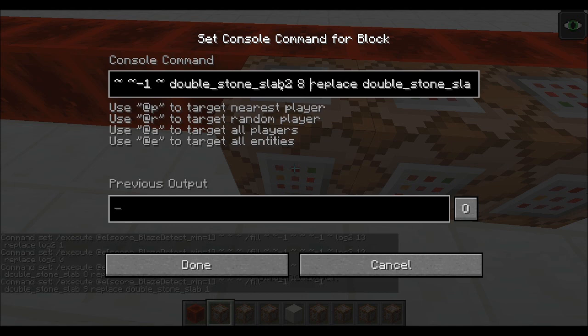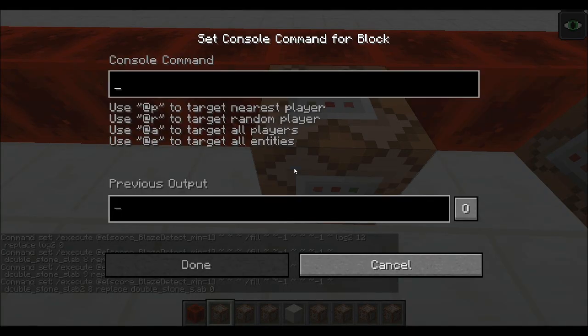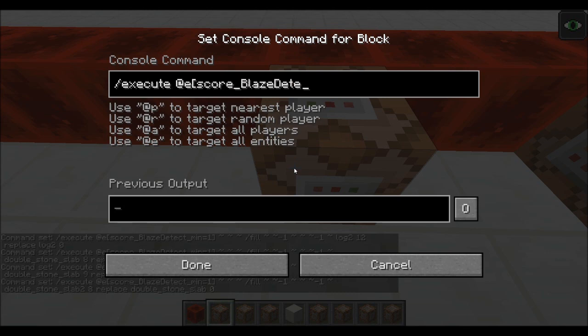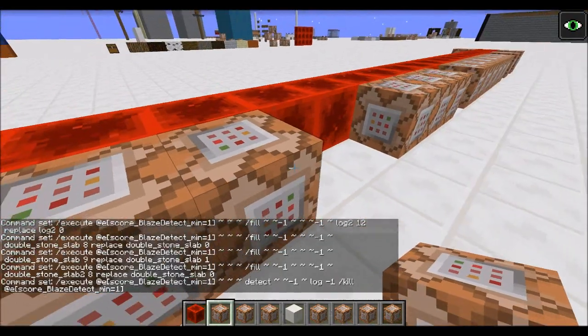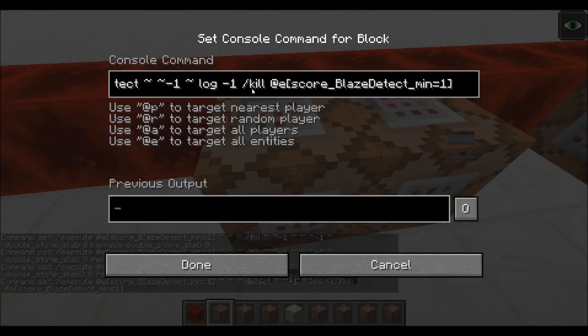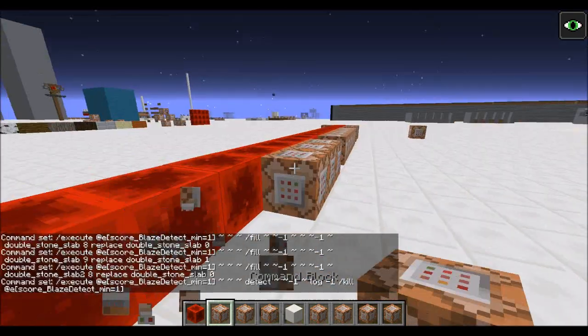I would appreciate it if you guys let me know what kind of speed commands you like best, because that would help me a lot. And now we need to go execute @e score blaze_detect minimum equals one. Alright, and then we'll go detect a log below it — log negative one. And then we're going to go kill @e score blaze_detect minimum equals one. Alright, so now we're going to copy that in. Actually, we don't need to do that. There we go. So, log two. Actually, I don't want to do that. Let's just see if it works.